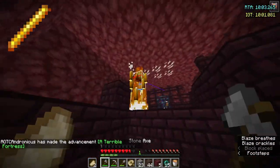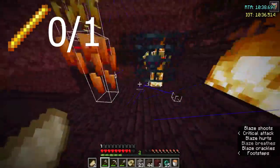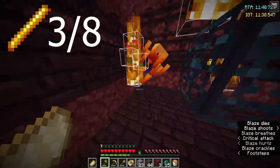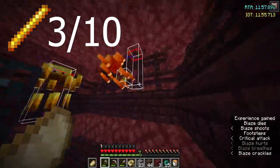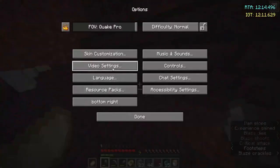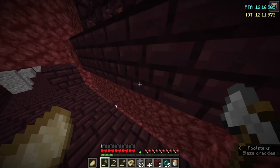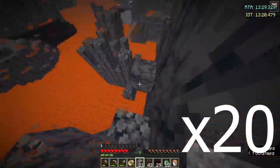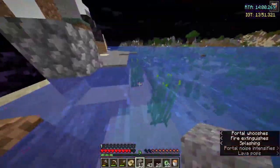I head towards my blaze fortress and start killing blazes. I actually get initially quite bad rates, but then at the end they pick up a bit and I end up going 6 for 13, which is slightly below average but not that bad. Then, as I said, it increased back to 32 chunks and it's going to send me back in that direction, because otherwise it would be like a 700-block journey, which is just plain stupid.